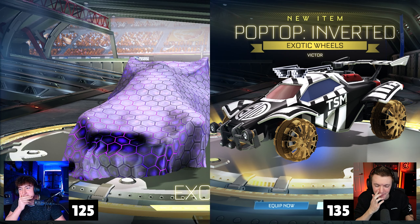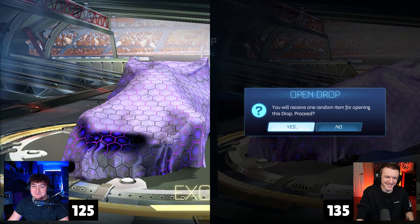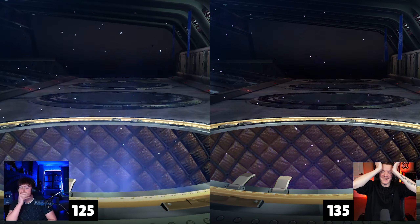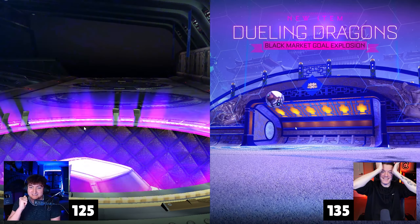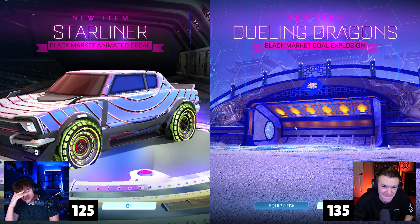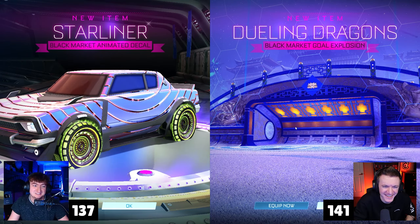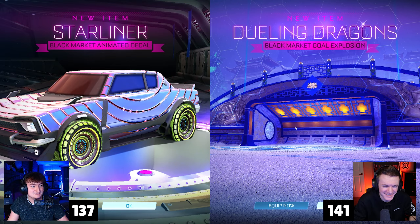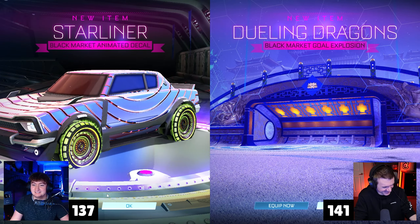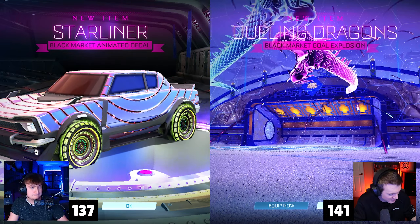Black market! Let's count points. You go first. It starts with a 1. Middle number is also a 1. I have 111. I got 104. What power-ups do you have left? Just double points. I have no points and double. That power-up is what's putting me ahead right now.